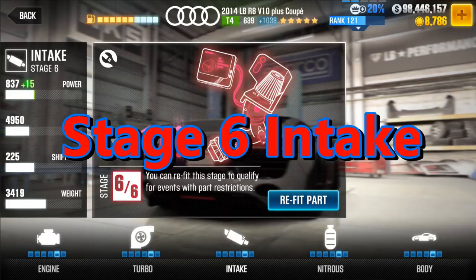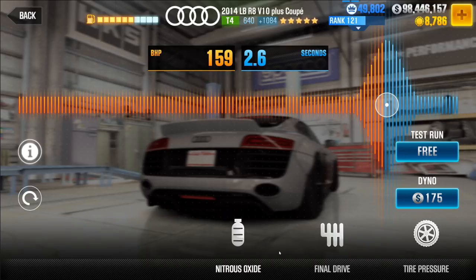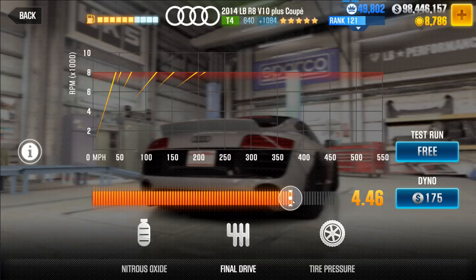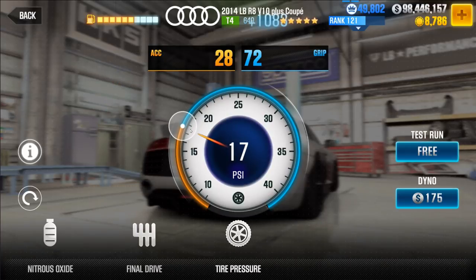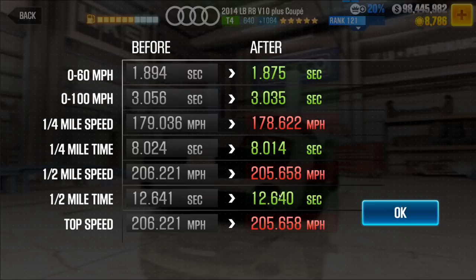Let's take a look at the Stage 6s, going from worst to best. Starting with the intake, which is almost always the worst — the intake does add a little bit of EVO and one point of PP, but that's not very promising. That 54-point EVO change will barely make a difference. The Dino tells the tale: 12.64 from a 12.78, so it dropped about 1.4 hundredths — not too bad, but that's something compared to the other Stage 6s.